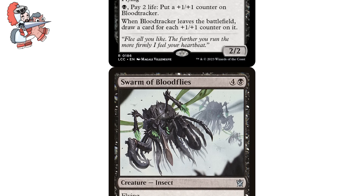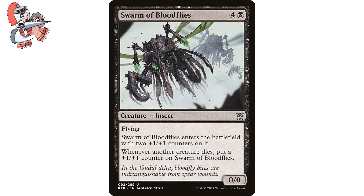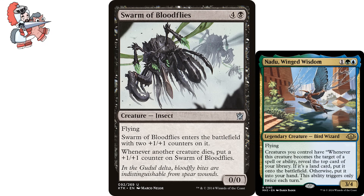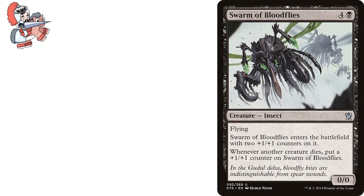Next up on the list is Swarm of Bloodflies. Four and a black creature insect from Khans of Tarkir. It has flying, enters with two +1/+1 counters on it, and whenever another creature dies, put a +1/+1 counter on Swarm of Bloodflies. It starts as a 0/0 but is really a 2/2 when it enters. It may not be a Blood Tracker, but we are all about inclusion at the Jank Center. It is a fact of the game that creatures are going to die, and with scarier things on board, opponents might let this sit around. I love cards that passively accrue value, and flying makes this thing so good. Proliferate can also help you here.